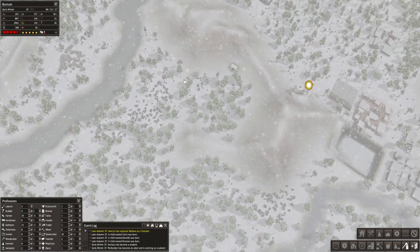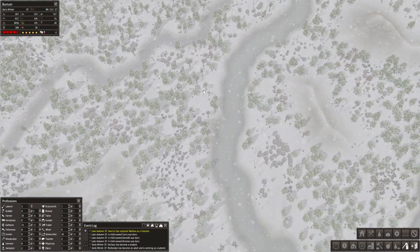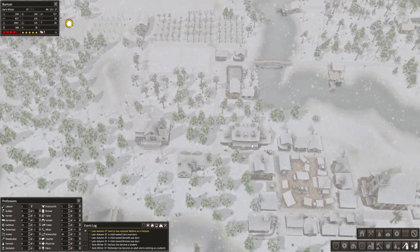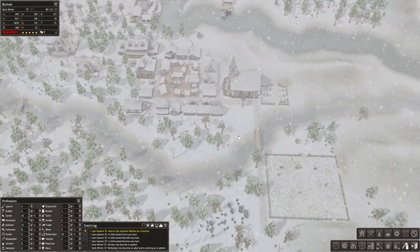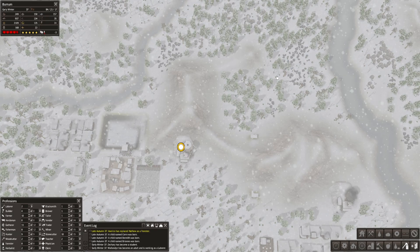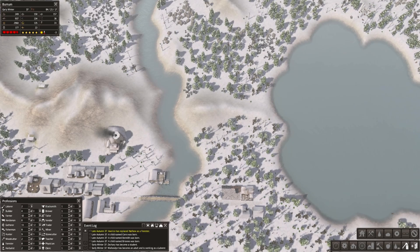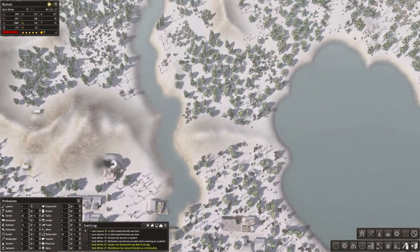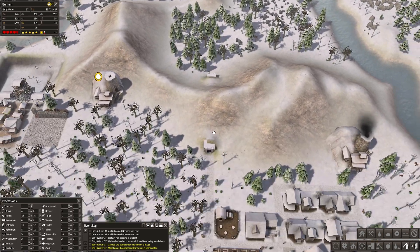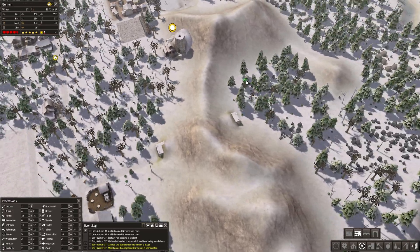At one point I'd also like to expand over here and get a different village going on, but you'll need to wait just a little bit longer before we can do that. Kind of like get a church on this side — that would be nice. We can kind of plan it by at least putting down some road.